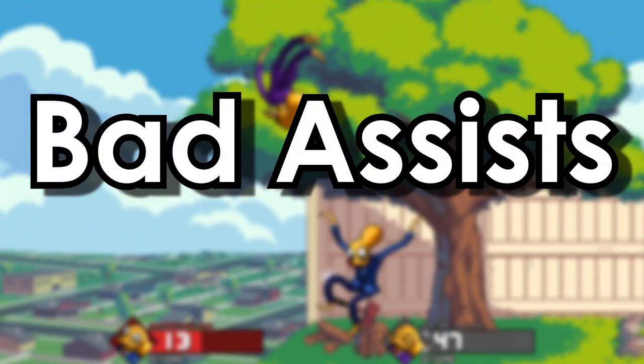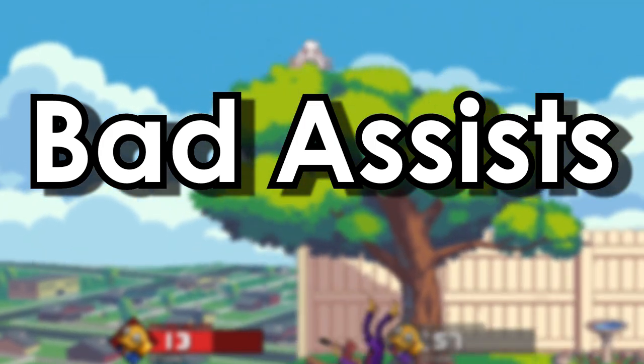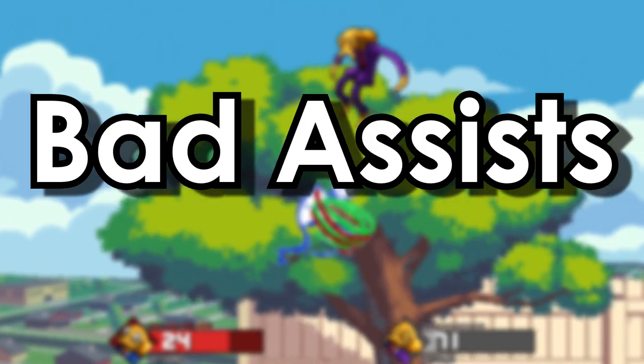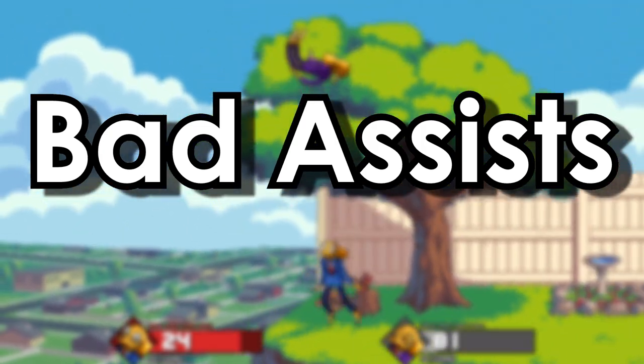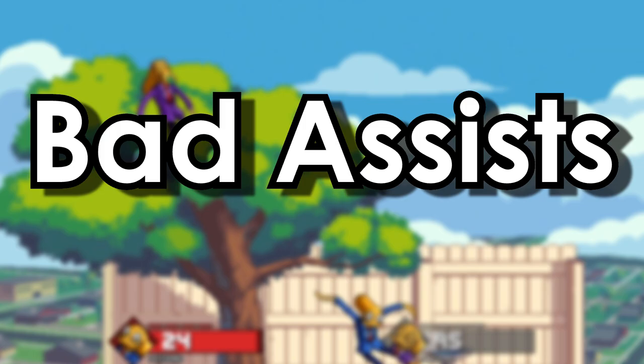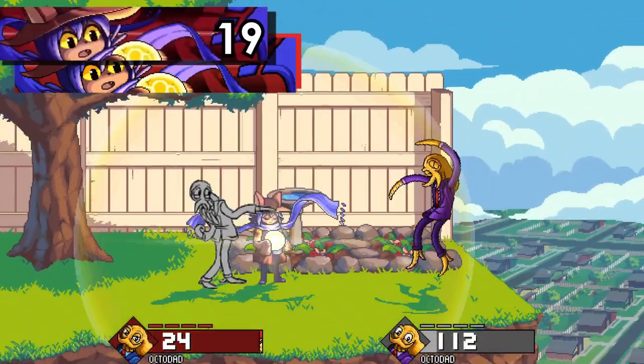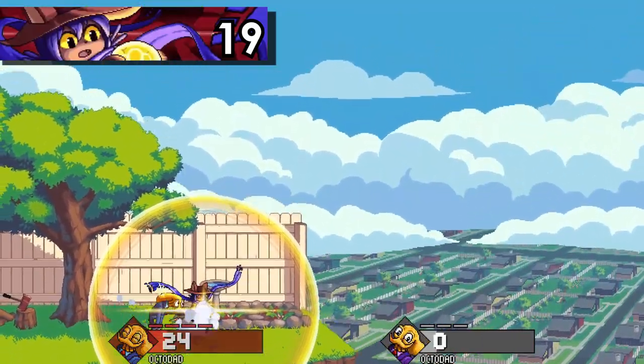I think it's only fitting to go from worst to best — those really were the only two positions I had set in stone when I started. For the worst assist in the game, there is only one I think is truly conceptually flawed: Niko.